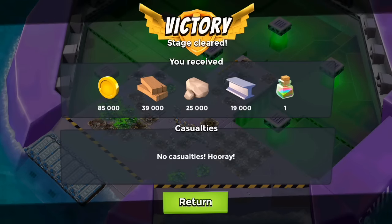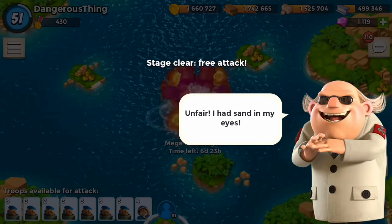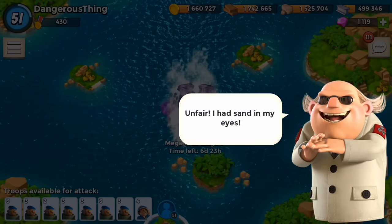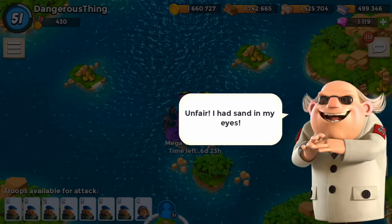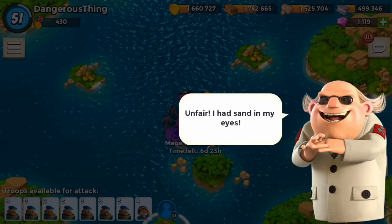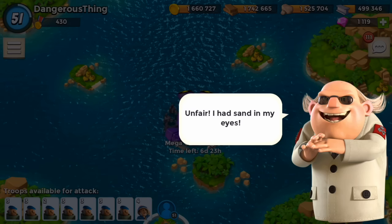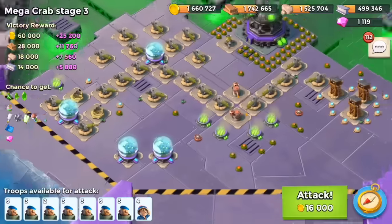Look at this, you guys. I heard in the sneak peek and now confirming with my very own eyes that we are going to be getting power powders when we destroy these crab stages, which is really, really awesome. Power powders are super important and frankly are difficult to get unless you have a ton of shards and crystals and you're just constantly working your sculptor. Let's go ahead and jump into stage three of the Mega Crab.